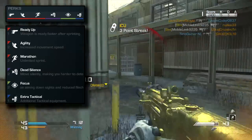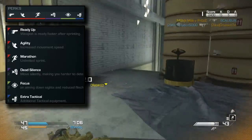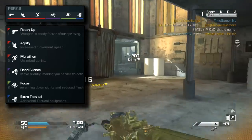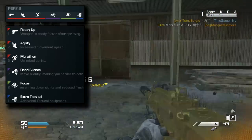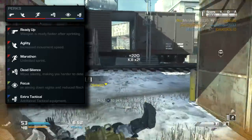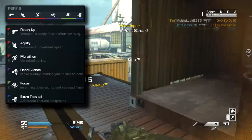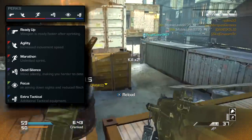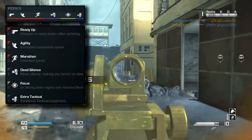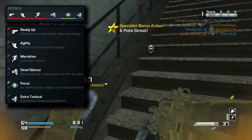Dead Silence and Focus are really essential for Game Battles and MLG. Most of the time you're playing against decent players who can get their shots on target, so you need Focus for less flinch when going into a gunfight. Dead Silence means you don't want to be heard across the map. Amplifier is banned, but you can still hear people even with Dead Silence, so it counteracts that. Extra Tactical gives me two concussions - one for checking corners and one for flashing someone on a bomb site for an easy kill.